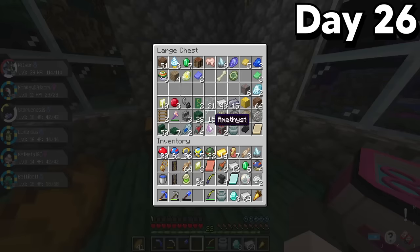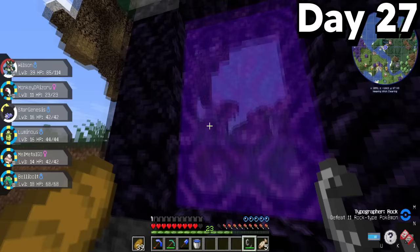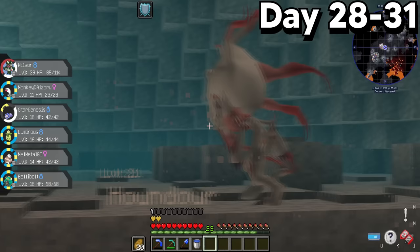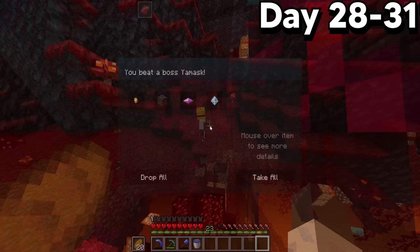I immediately stored all of my valuables, crafted a diamond pickaxe, then went exploring in caves until I found both diamonds and obsidian. This allowed me to make a Nether portal. Pixelmon had tweeted about cool new Nether structures, and I love exploring new things, so I took the opportunity to explore the Nether. In the Nether, I found rare Pokemon and stumbled upon an Orthworm — another Pokemon I needed to complete the Paldean Pokedex. There was also an epic Yamask boss I defeated easily thanks to Meowscarada, which dropped a Z-Crystal.